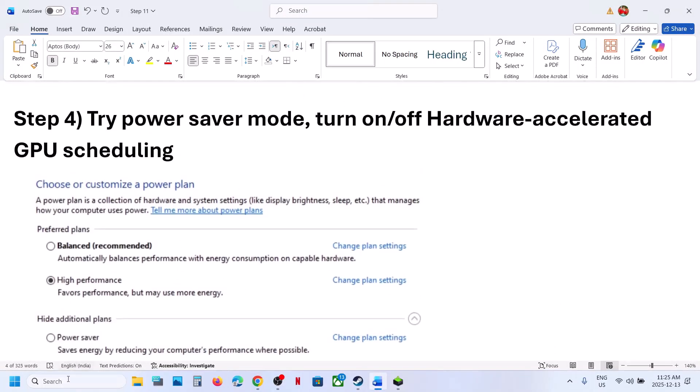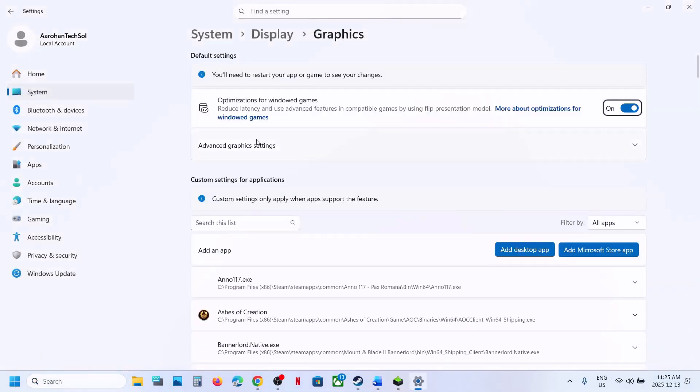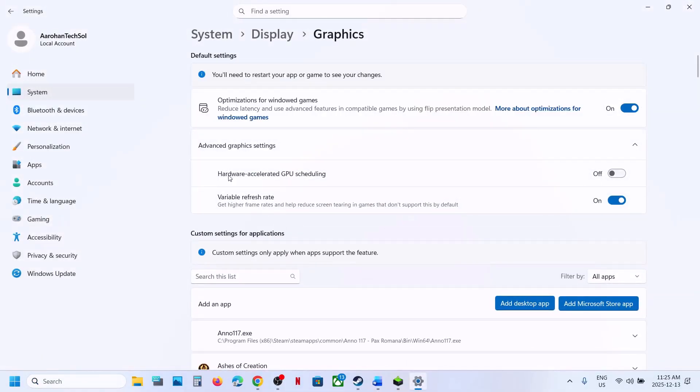The next step is to try the Graphics Settings in Windows. Click on Graphic Settings, then click on Advanced Graphic Settings. If hardware-accelerated GPU scheduling is off, turn it on and then relaunch the game. If it is already on, you can turn it off and relaunch the game.